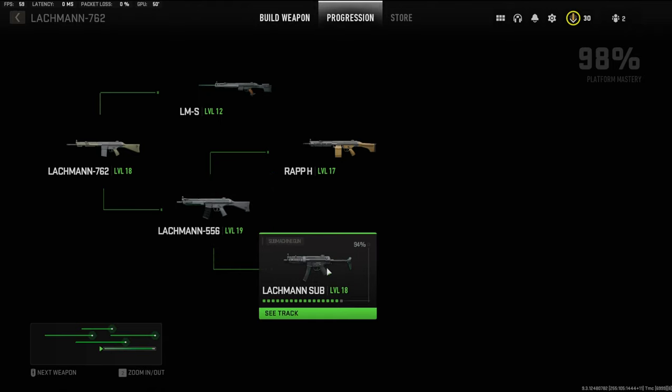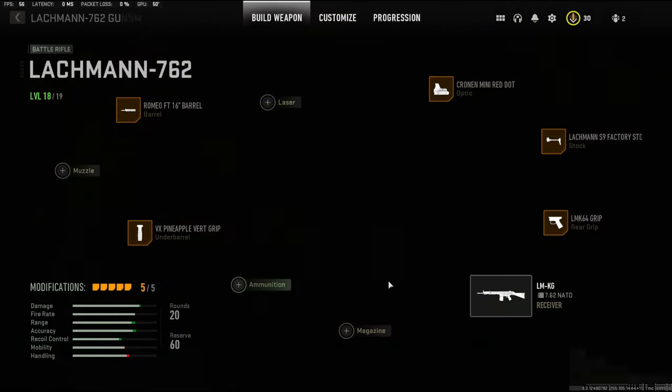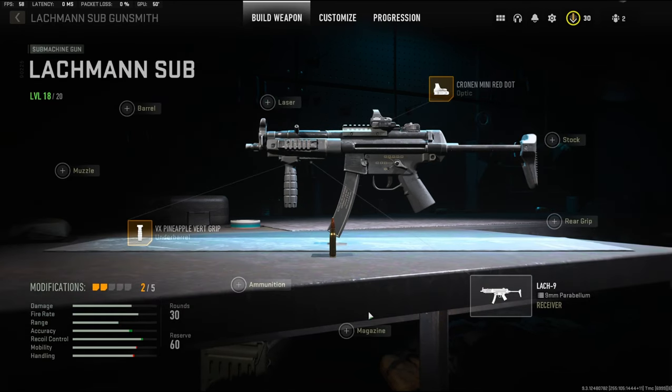That is the only way you can unlock the MP5 in this game right now. There was a glitch where you just put on a gun and it pops up, but now you have to do it that way. Or you could go through here, go to the gunsmith, change your receiver, and then you can make it to Lachman Sub.